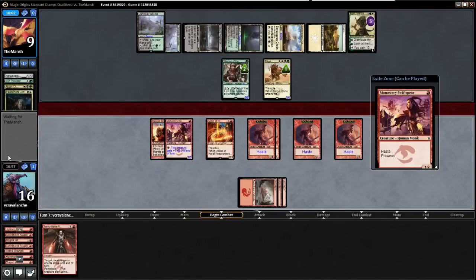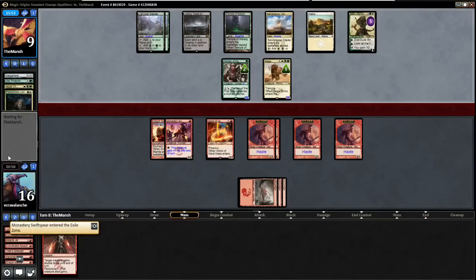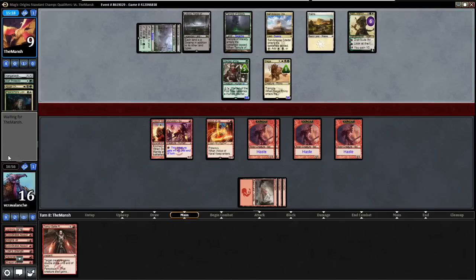We lose a Swiftspear and he gets another chance to topdeck. Maybe a Hammerhand on the Warden — what he needs to do is just attack with the Warden. I guess I should have gone for double strike on my Abbot, and that way he would have had to block or lose his Siege Rhino. Going for the kill was the wrong play for sure. Now he's got an 8/8 Warden and he's going to give it lifelink.